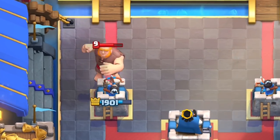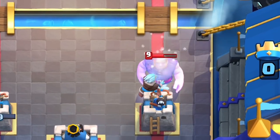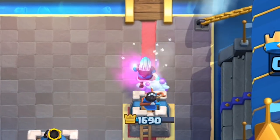Just to give you guys a sense of that, a Giant without an Ice Wizard will wreck your Princess Tower. But with an Ice Wizard protecting it, that Giant's only gonna get 4 hits. That's reducing a lot of damage.